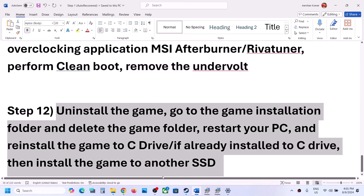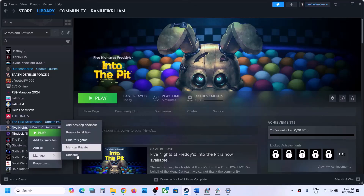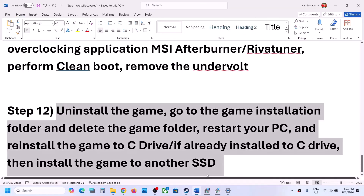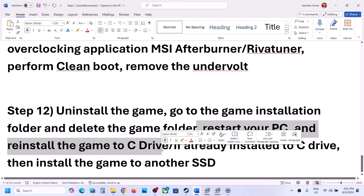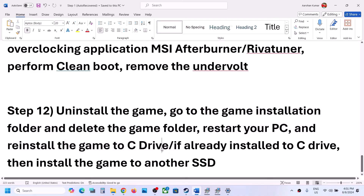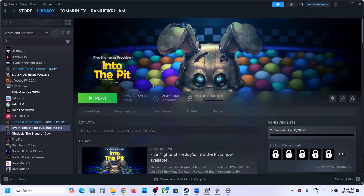The last step is to uninstall and reinstall the game. If nothing is working, right-click the game, select Manage, then click Uninstall. After uninstalling, go to the game installation folder, delete the game folder, restart your computer, and reinstall the game to the C drive. If the game was on a D or E drive, try installing it to the C drive. If it is already on the C drive, try installing to another SSD. One of the steps shown in this video should help you get the game running. Thank you so much for your time — please like this video and subscribe to my channel.